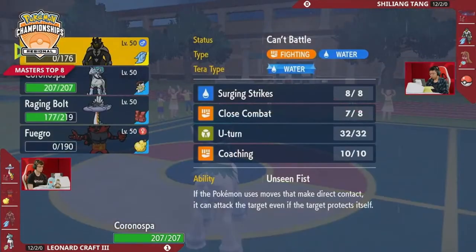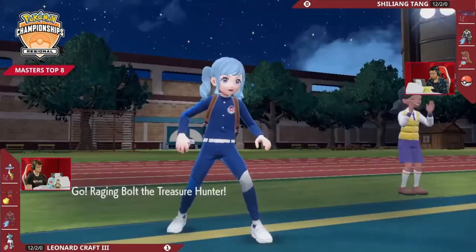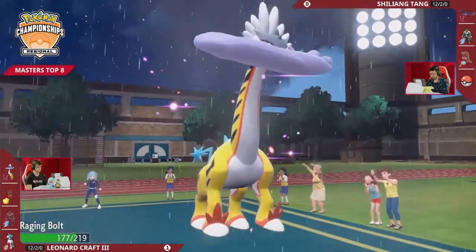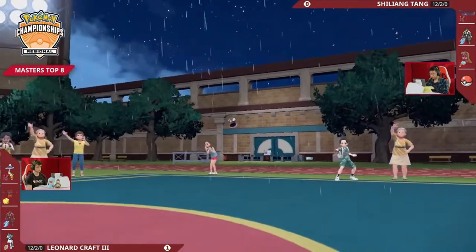Thunder into the Urshifu does knock it out, but it's about this Glacial Lance and whether or not it's going to get the double KO. This Kyogre's probably got a lot of defense investment because it's the Assault Vest — it has a lot of defense investment, it's likely not that fast. How much is Glacial Lance going to do? A double knockout! Calyrex Ice getting two boosts to its physical attack stat. Oh, my goodness — what an incredible play from Leonard!